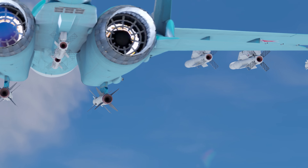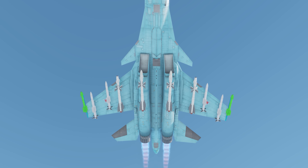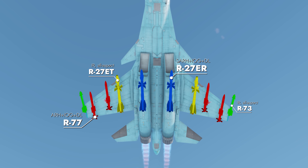What's absolutely superior, though, is its air-to-air armament. The SU-34 can carry up to 10 various AAMs, including infrared-guided R-73s, various modifications of the R-27, and the active radar homing R-77s.